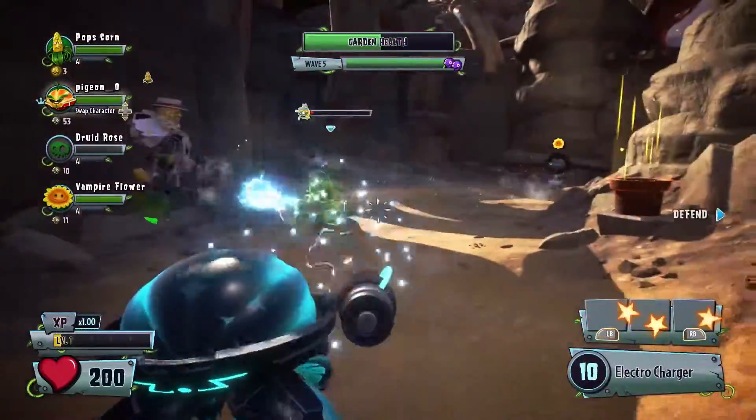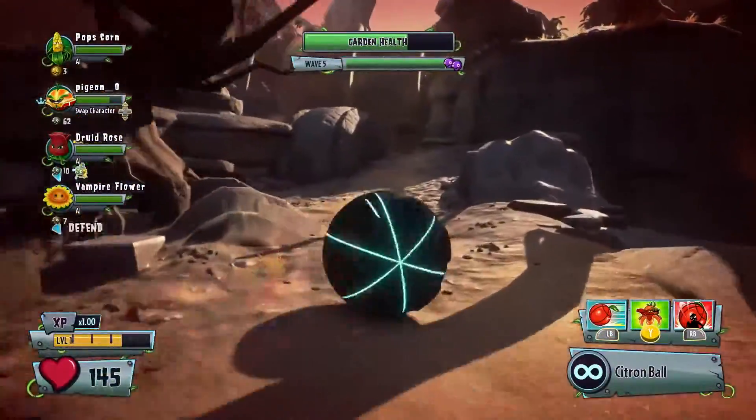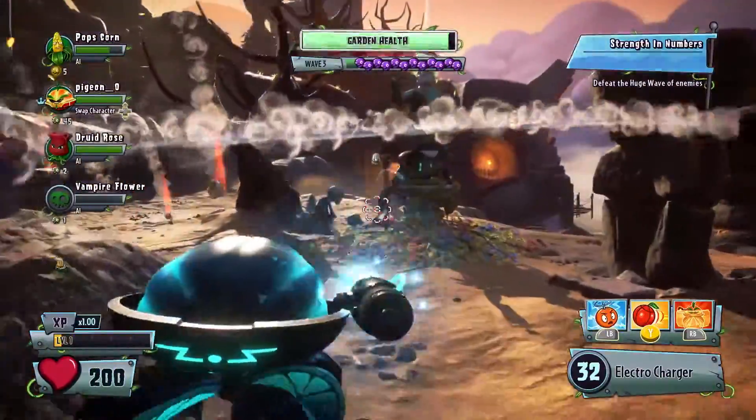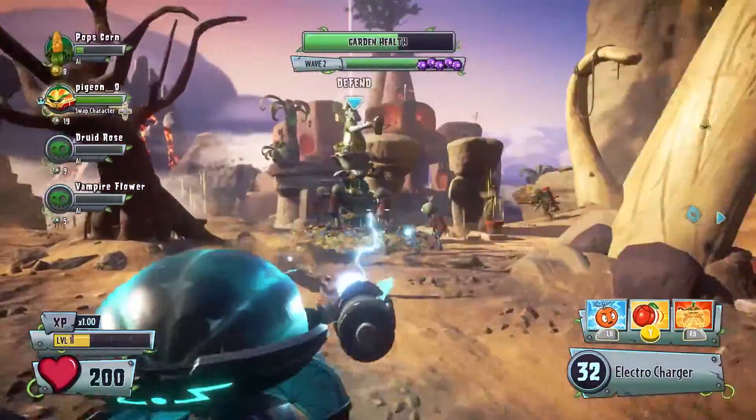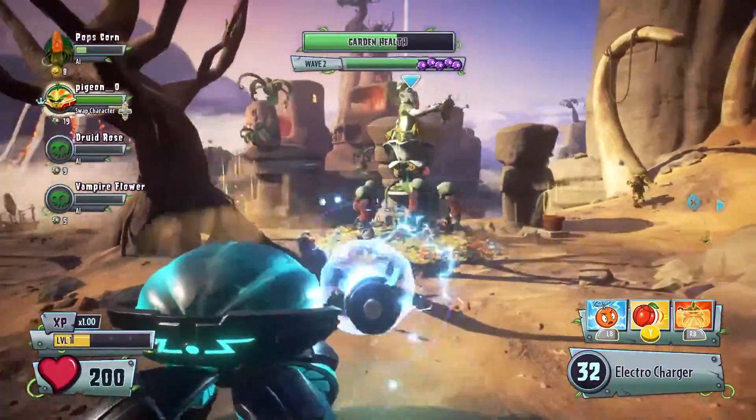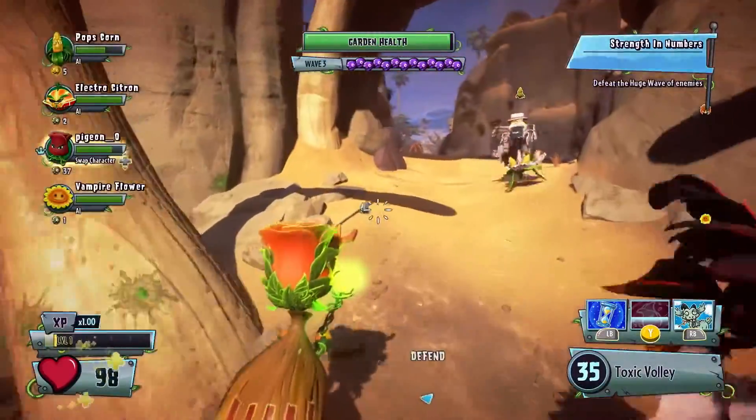This is Electro Citron. He's from the FUTURE. Electro Citron's Electro Charger attack arcs from one enemy to the next. You can also hold down the trigger to charge up for more massive damage.